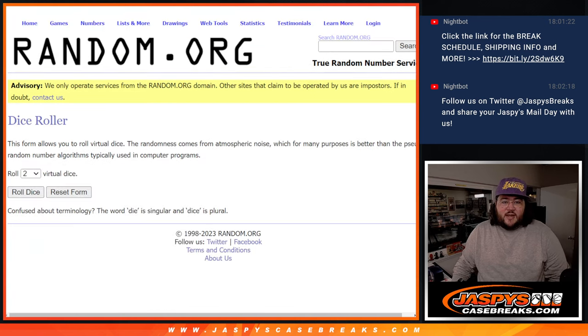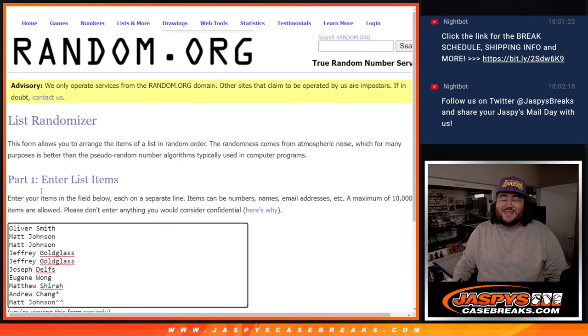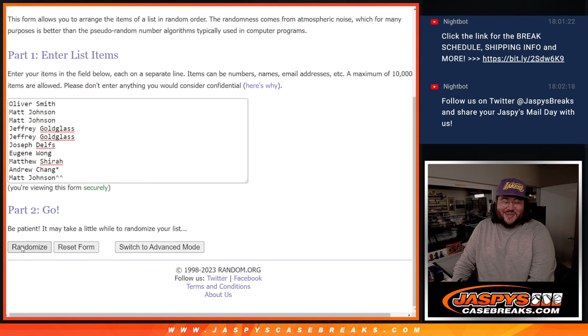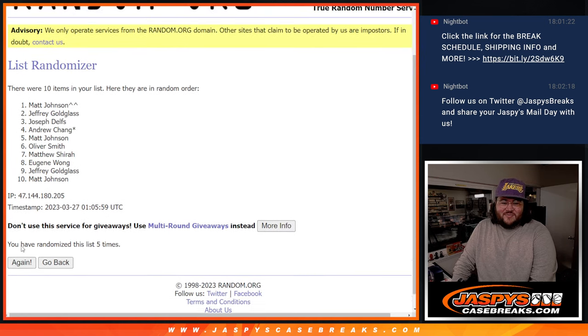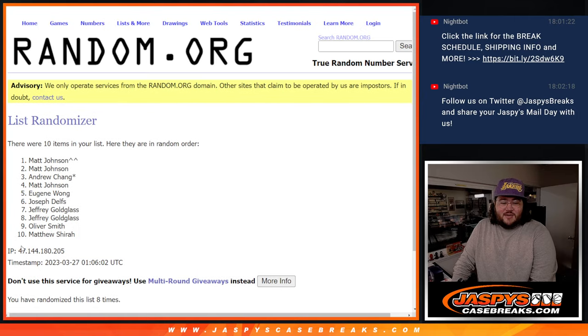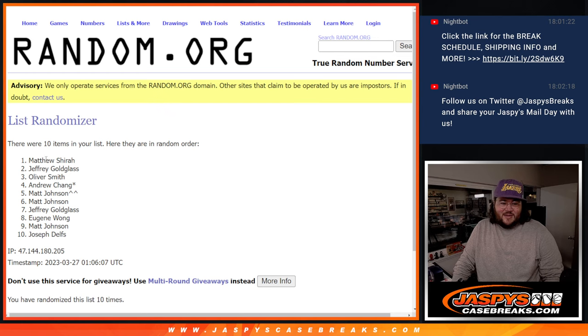All right, this dice roll will be for the teams. Good luck, thanks again y'all. Four and six — that's ten. So we roll ten times. Counting one through nine... thank you. Nine times, and the tenth and final time.